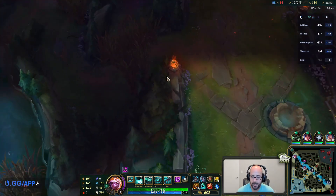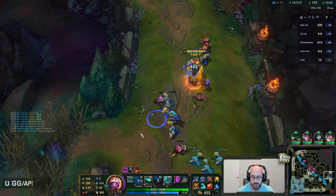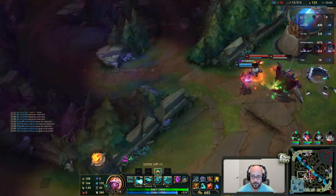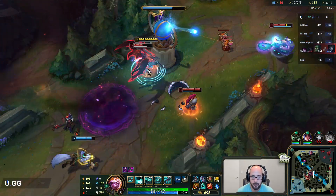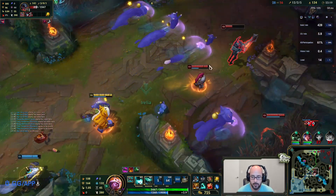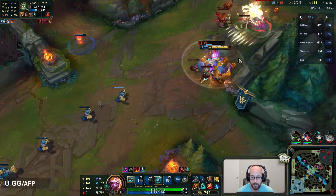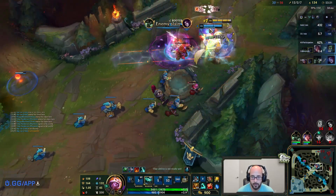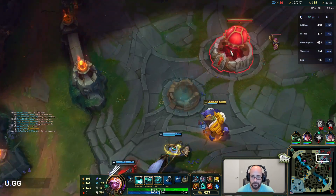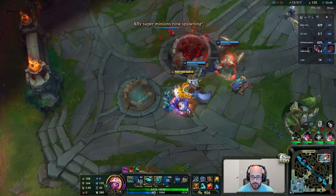The dangerous thing is any ult. These guys can get caught pretty easily - I think she used flash last time so she shouldn't have it right now. Oh but they're still getting caught. It's hard to TP into such a bad fight, holy moly. Push for this - I could go Baron right now. I don't know if we actually have enough damage to kill Baron with the three of us.